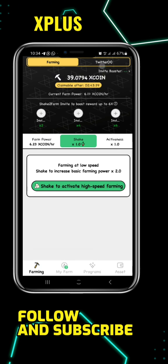The first thing you need to do — I've already claimed mine. Once you come to this place, you'll see 'Claim' or you'll see 'Start Farming.' All you just need to do is click on 'Start Farming' to start farming, then click on 'Shake to Activate' or 'Shake to Farm.'